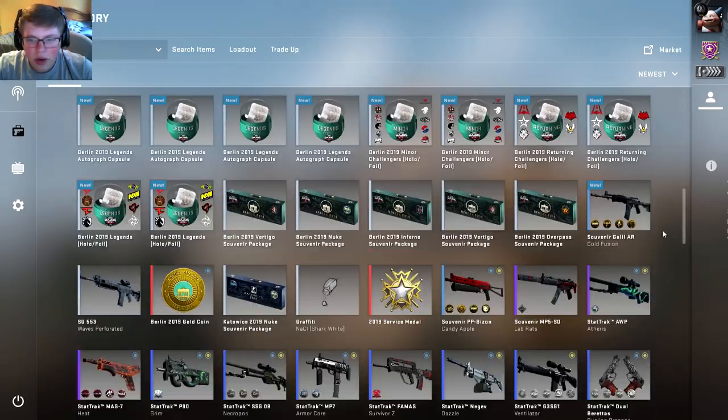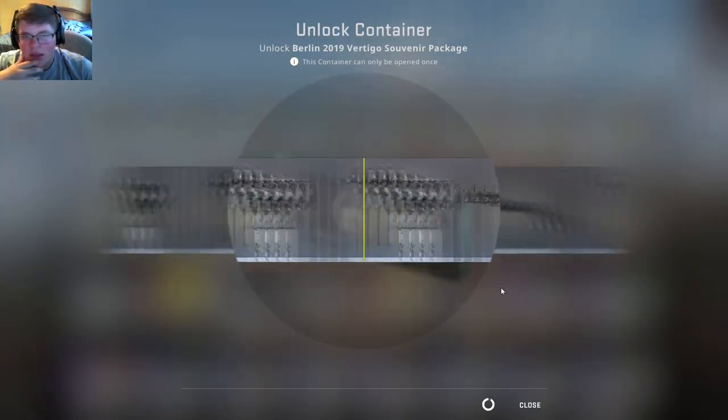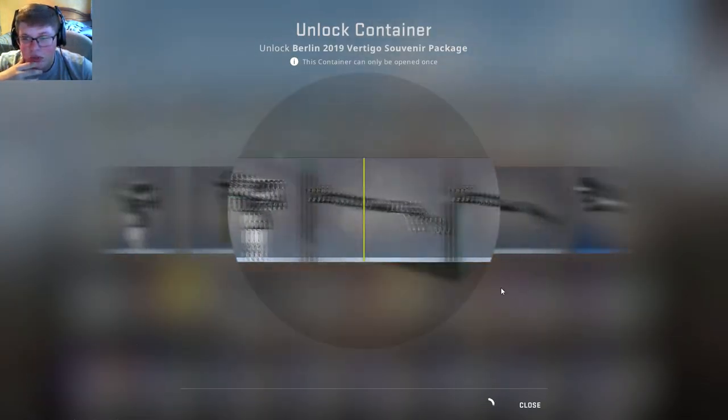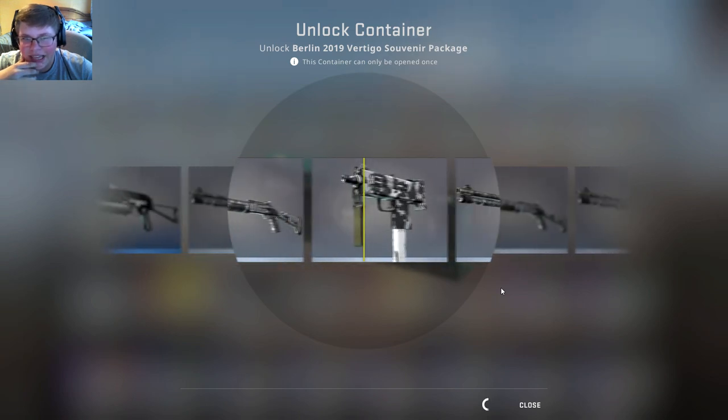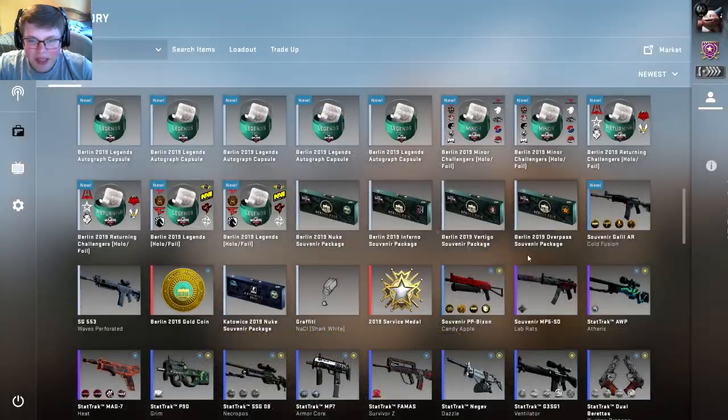Let's get started. I think we're going to do one of the packages first. Let's do a Vertigo package because these are the ones that interest me the most. It'd be super cool if we got something sick. Okay, that's cool.